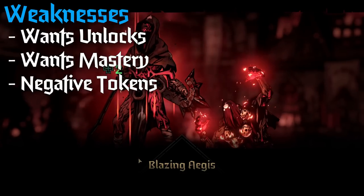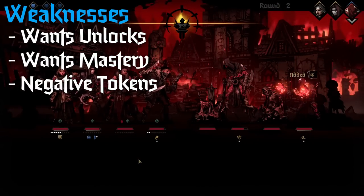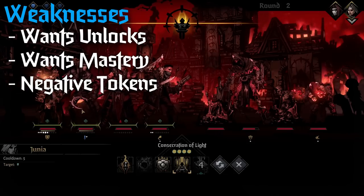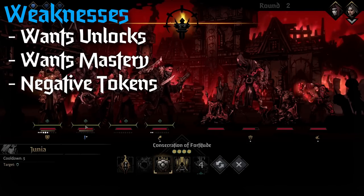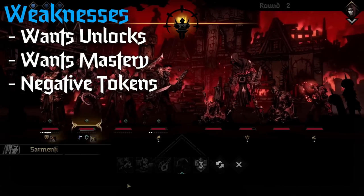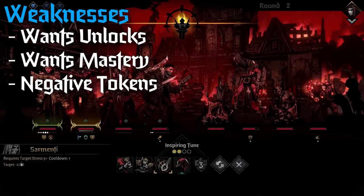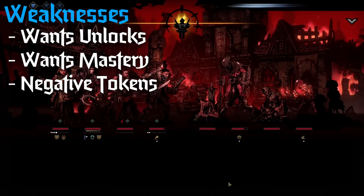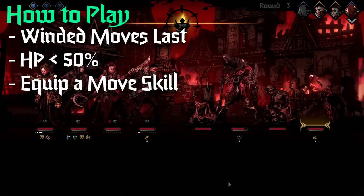Her final major weakness is that you want to charge her passive up, so she has to get low HP. The easiest way to do that is to taunt, but if you end up taunting a lot, that makes you a magnet for negative tokens as well. So you can spam Toe to Toe and get a bunch of taunt, but you might get hit by Weakened or Blind, and that can really slow you down.